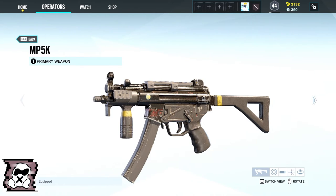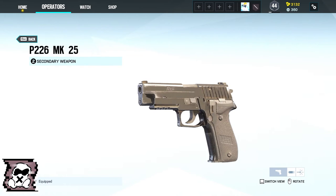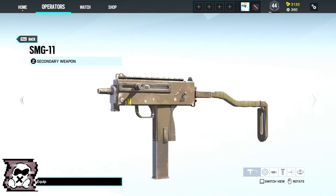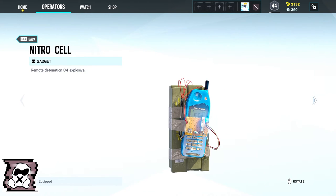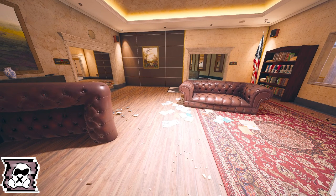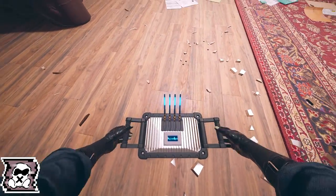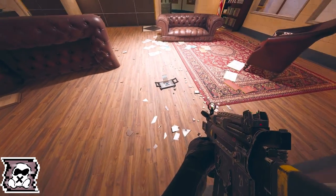For Mute's primary weapons you can either choose between the MP5K or the M590A1 and as a secondary between the P226 MK25 and the SMG11. His gadgets are either one nitro cell or one bulletproof camera, and his device Signal Disruptor will provide you with four signal disruptors. It lets electronic gadgets in range malfunction.